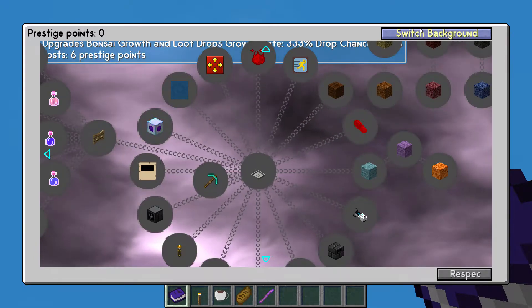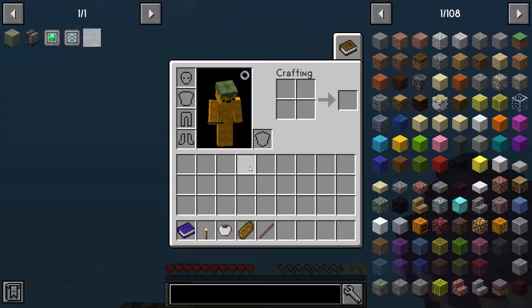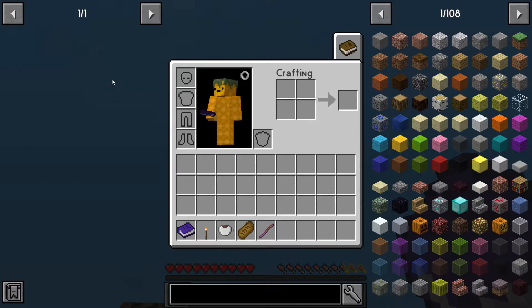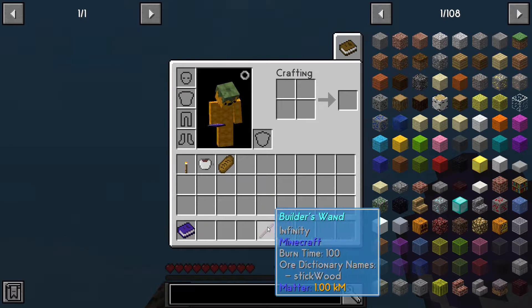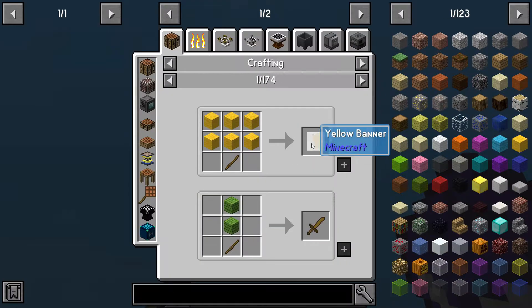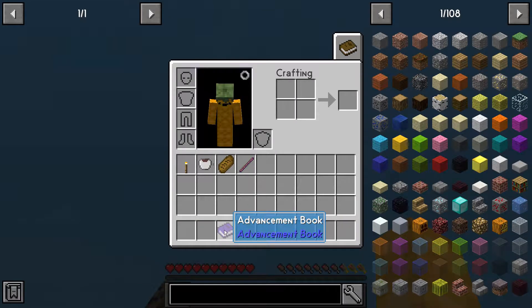We're actually — that looks pretty cool. Let's get rid of all of them because I have no idea what they are. Right, I'll get a torch, coffee, sweet bread, and I've built — you're just an ordinary stick really.